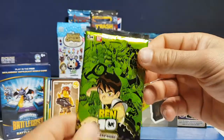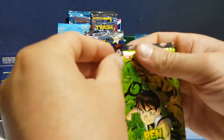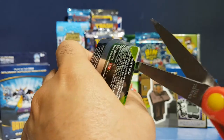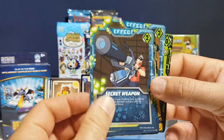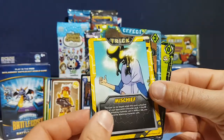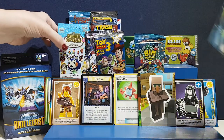Going for Ben 10 now. Opening them up with scissors. I have Ben 10 — Secret Weapon, Impregnable Defense, Ghost Freak Mischief, Ben 10 again, Superfly, and Ben 10 again — good loss of Ben 10! Now going for the Animal Crossing cards.